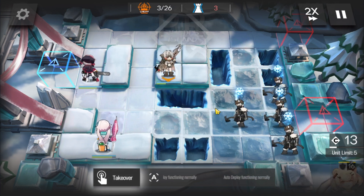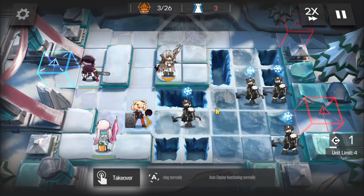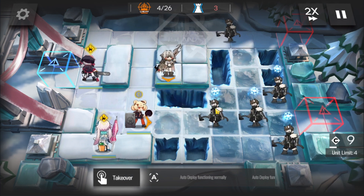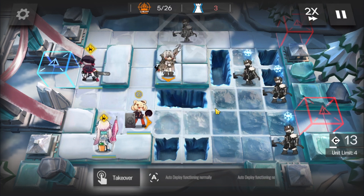Looks like we will have a DP problem if we use a high rarity AoE guard, so we should have brought a Vanguard if we're using Blaze or something.